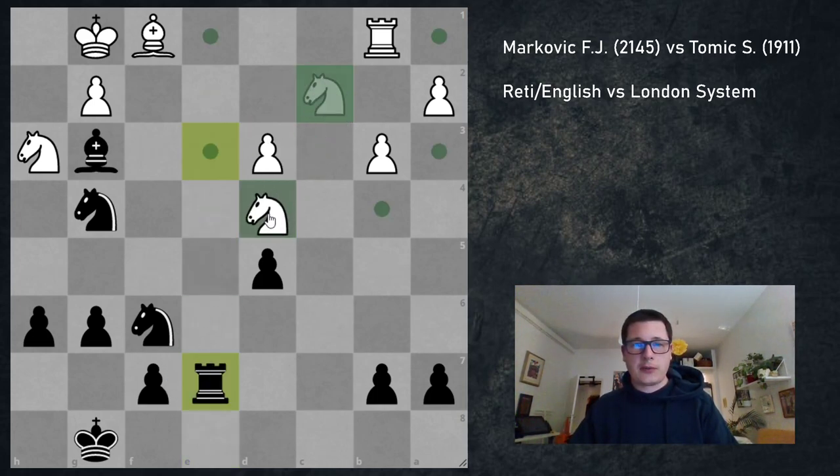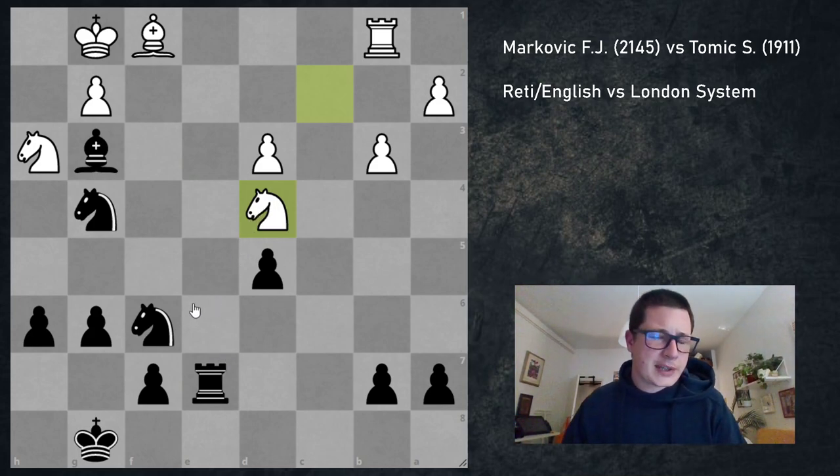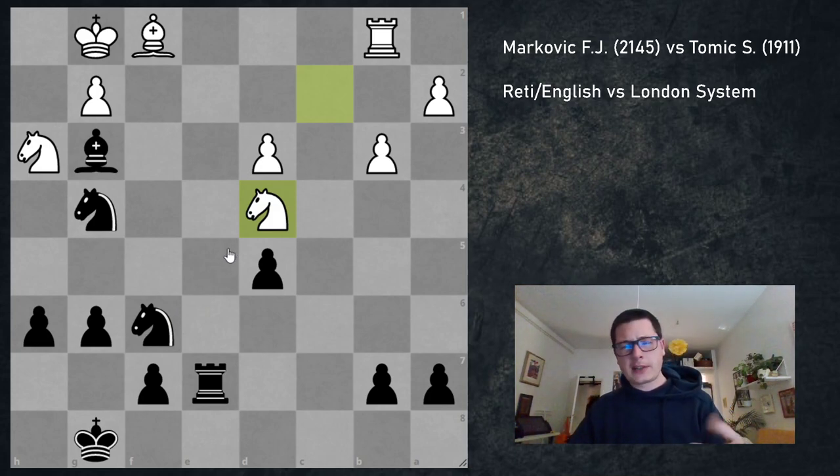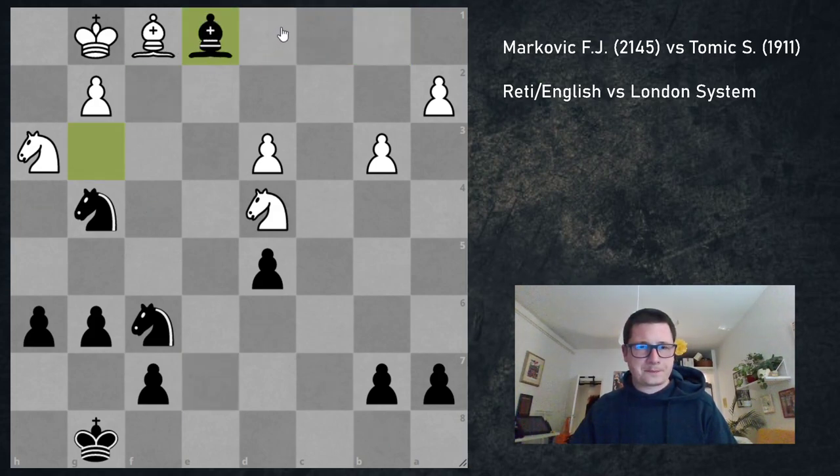After Nc2, Re7, Nd4 — I think I made another mistake by exchanging rooks with Re1, which threatens Ne3 winning the bishop if he moves the rook. But trading the rooks off actually made this harder to win. By this point my opponent had maybe a few minutes on the clock, and I had around 20 to 25 minutes I think.